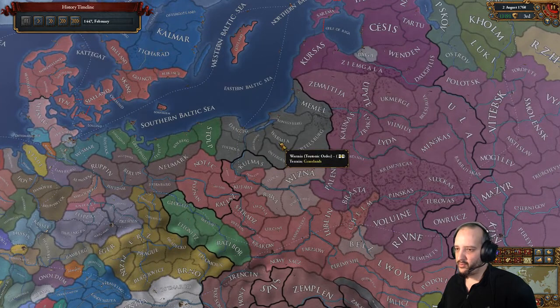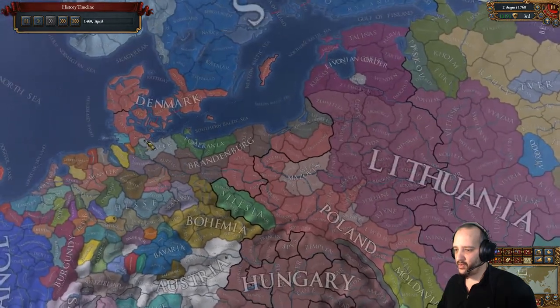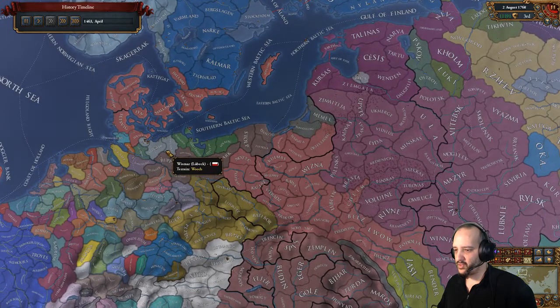We were able to get there way before the Prussian Confederacy event happened. I did take Stolp because that's the old strategy - while fighting Pomerania, claim the Teutonic Order, then take Stolp and go for it. But I kind of forgot that Brandenburg gets missions for the Teutonic Order, so Stolp wasn't required. We could have left Pomerania standing to save some admin and aggressive expansion - a slight mistake, but not a big deal. We took Danzig; Poland took some territory too.